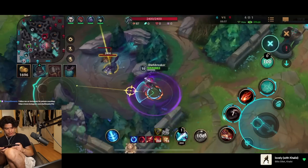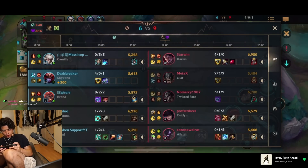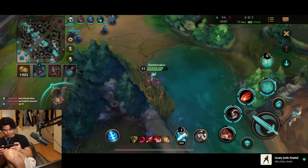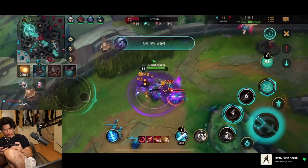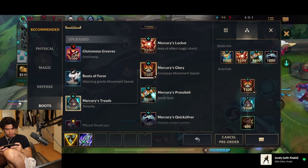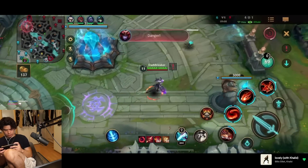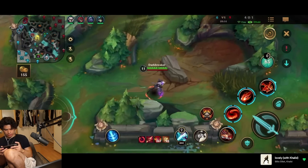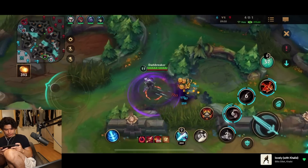Okay, armor boots — yeah I think I'm going to get armor boots, potentially, or maybe mercs. Darius is low. Do you guys realize they have Twisted Fate ultimate? They have Twisted Fate, guys — play careful. Don't take my camp. I need stacks for my passive, because each stack is going to evolve my ultimate at some point.